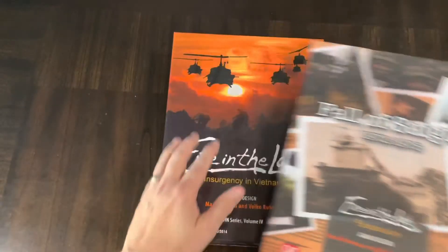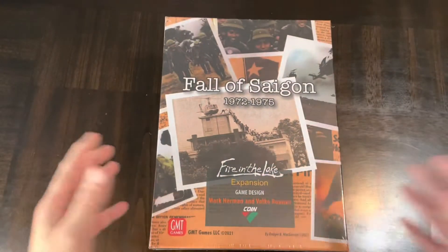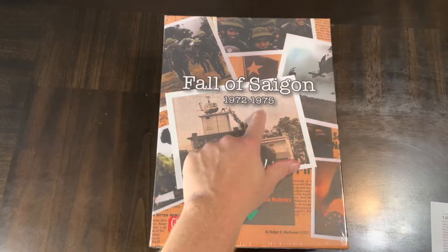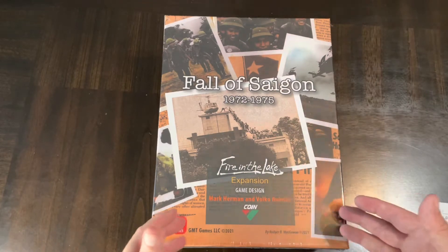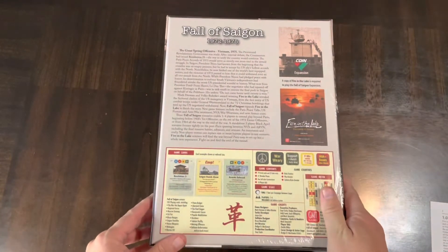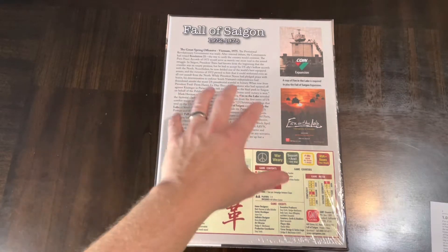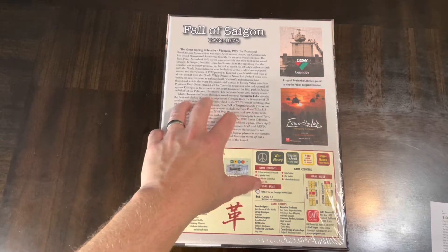Fire in the Lake covered the Vietnam War from 1964 to 1972, when the Paris Peace was instituted. Fall of Saigon takes the game beyond that, letting you play all the way up to 1975 — hence the name, as Saigon fell in the Fall of Saigon. You'll need Fire in the Lake to use this expansion.